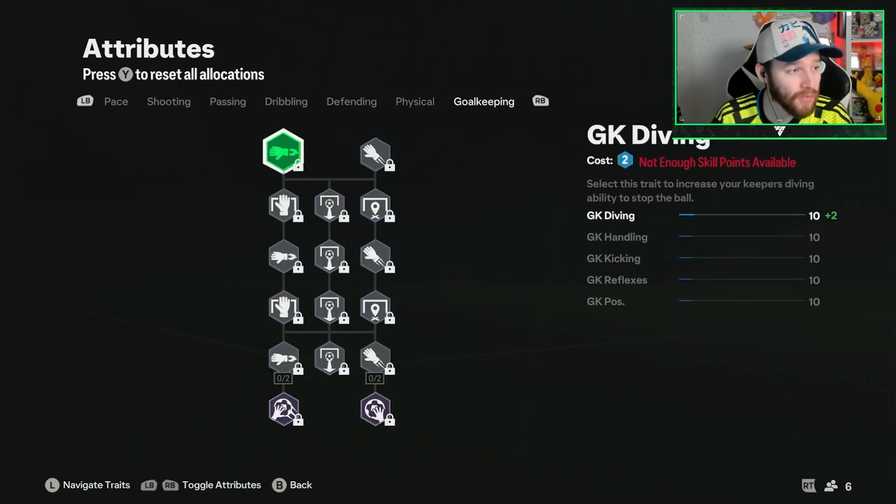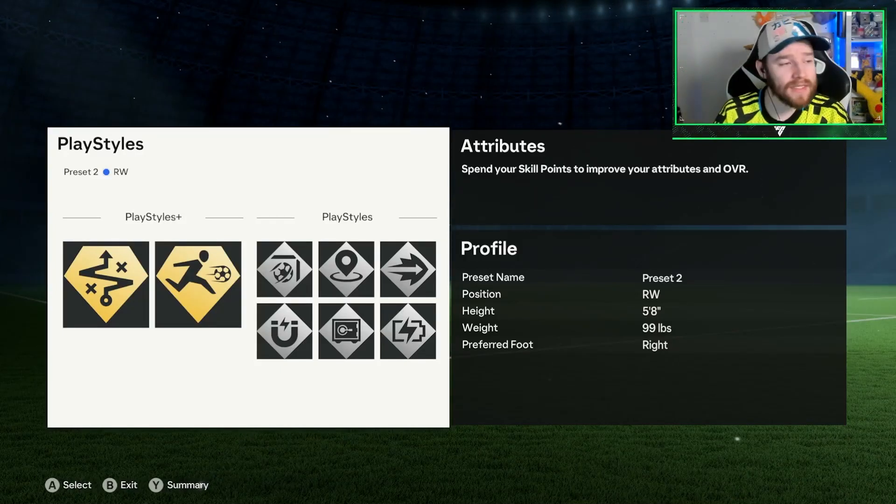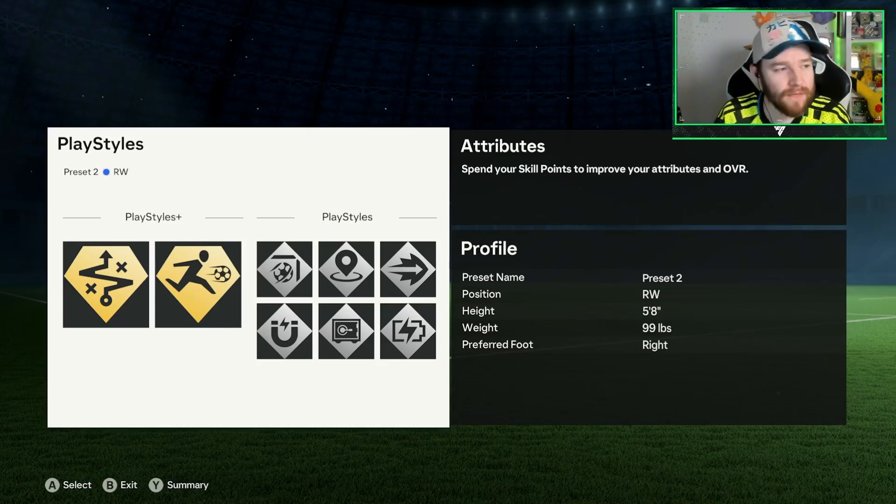That is, plain and simple, the Winger build in terms of attributes. We're using the default running style on these builds — if you watch my builds, you'll know I always like to stick to the default running style.